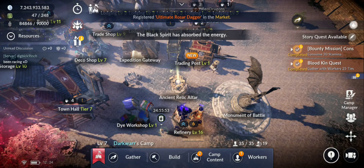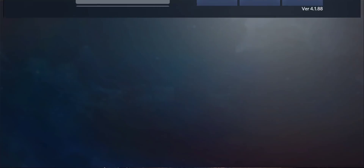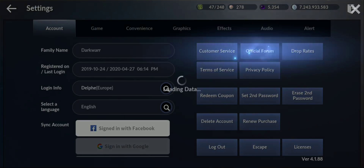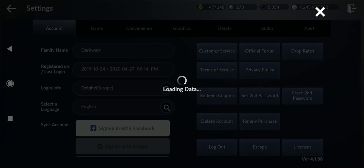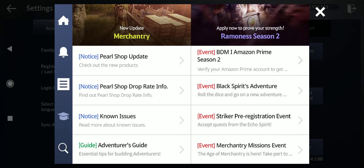Let me clear my inventory and then let's go check the patch notes and then Merchantry. The only thing I'm excited about in this update is the upcoming class — the Striker. Also Merchantry — I didn't try that on Korean, so it's quite complicated. But you can make lots of silver for sure, I don't know how much at the current state.